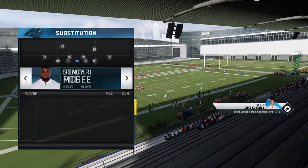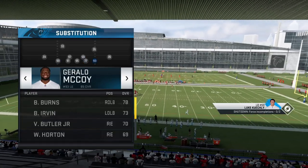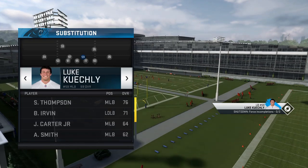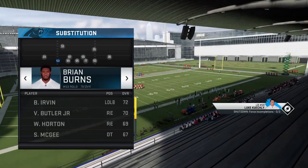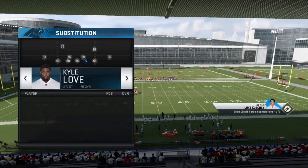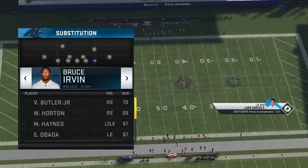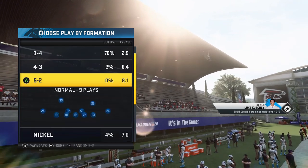The 5-2 Normal has some great run-stopping plays. It's unique because it has three defensive tackles, which most formations don't have, and they also have defensive tackles on the outside. One adjustment I recommend is switching these defensive tackles and defensive ends — you want your strength inside and your speed outside. Put all your DTs right here in the middle as your run stoppers, and put your speed on the outside since guys will often come free off the edge. It's a really burly run defense.